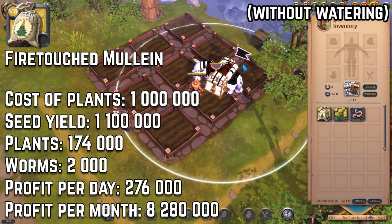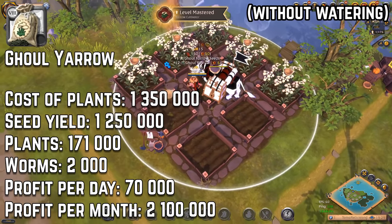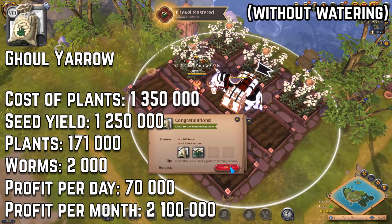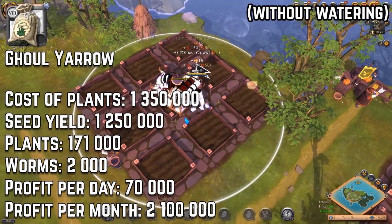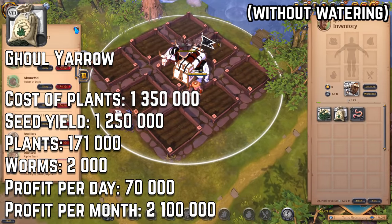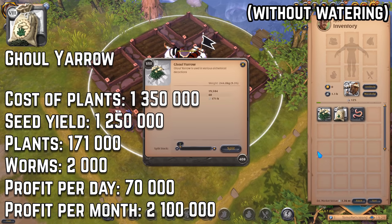And it will take you like 5 minutes daily. Now the last herb in the game, tier 8: gold yarrow. Cost of plants is 1.35 million silver, profit per day is 70k silver, so profit per month is 2.1 million silver.